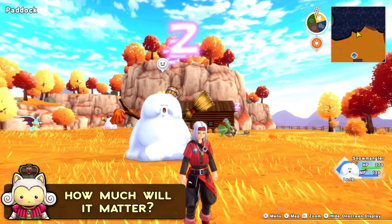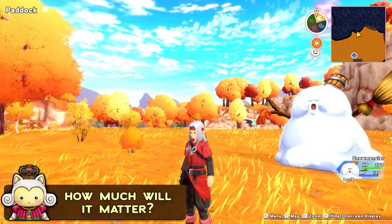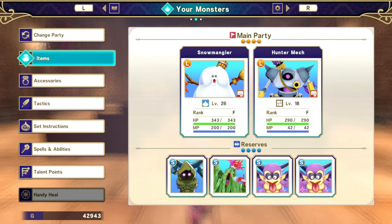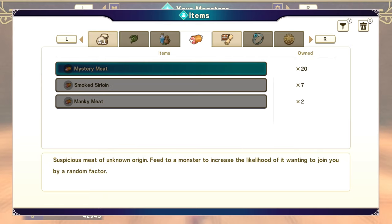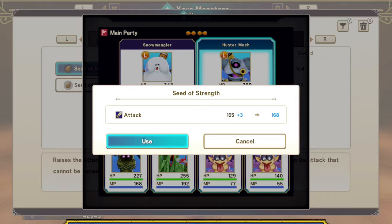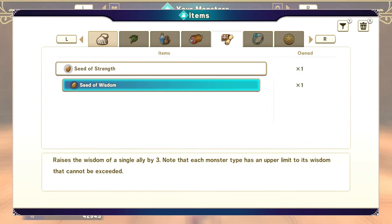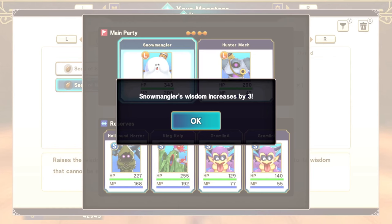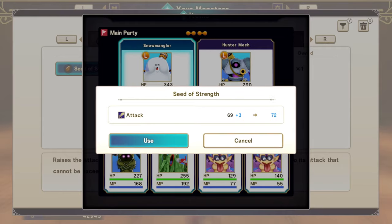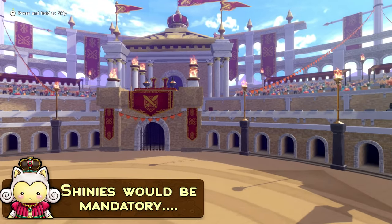In the demo it is impossible to check whether Shiny status also increases the stat cap of monsters or only affects the growth rate. Hopefully it's only the growth rate, in which case Shiny Monsters would only help in lessening the grind for perfect monsters, considering you can use various items in the game to boost stats further. But if Shinies also increase the maximum stat cap, that's where we'll get into grinding hell for online, since then Shinies will be a straight-up better version of all our monsters, and in a tight competitive scene every stat will matter.